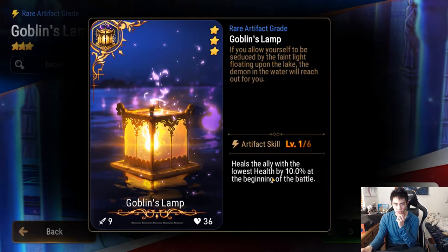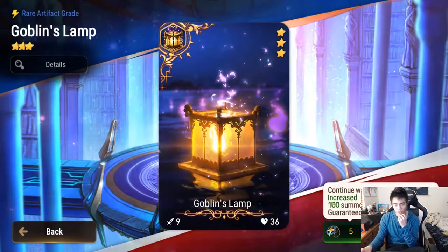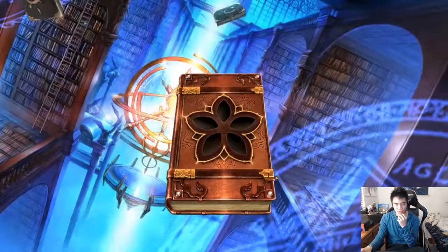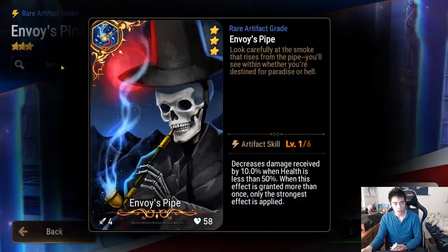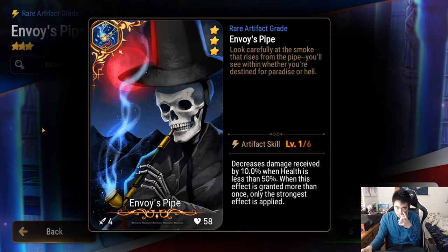Goblin's Lamp — heals the ally with the lowest HP by 10% at the start of battle. I don't really like this one much, seems kind of pointless. This other one decreases damage received by 10% — it's all right.